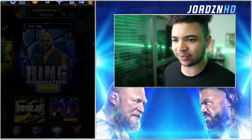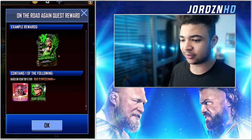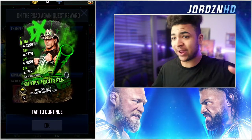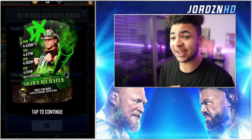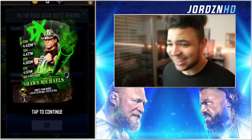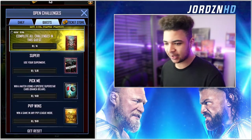Let's have a quick look at the quest. From this pack, you've got a chance at either the Bianca or the Shawn Michaels. I would prefer to get the Shawn Michaels because I'm on my way to getting the first one anyway — so if I could get this card, it'd make an awesome pro. Plus it's D-Generation X! Obviously Bianca would be sick for my female card deck, but it is what it is.